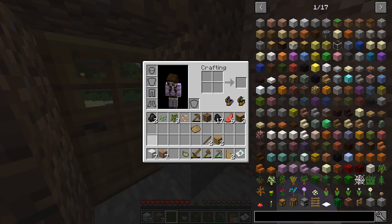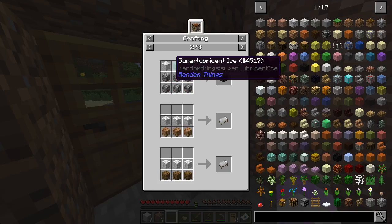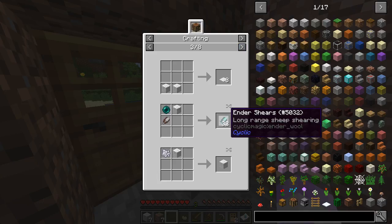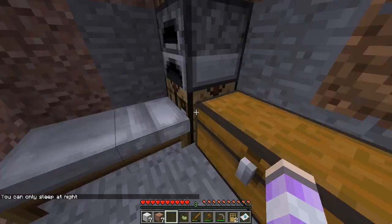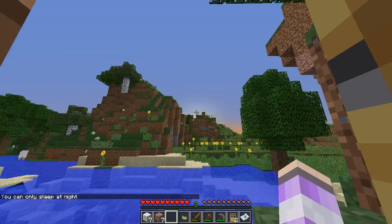Why do I have some wool and what can I do with it? We could make paintings, banners, clouds — I don't know what an item rejuvenator is. We have a bed, we already have a bed. Could make carpet, ender shears for sheep shearing — I don't think we're gonna dye our wool. We want to sleep now and it's getting to be around six, that's pretty good. I can only sleep at night.